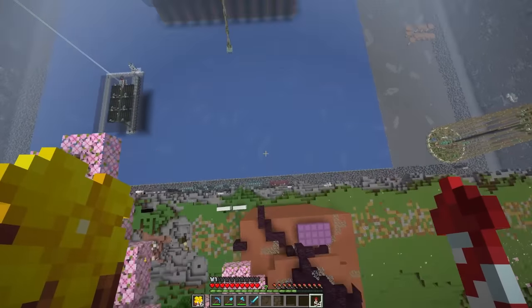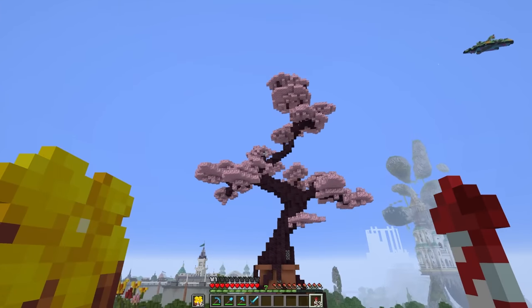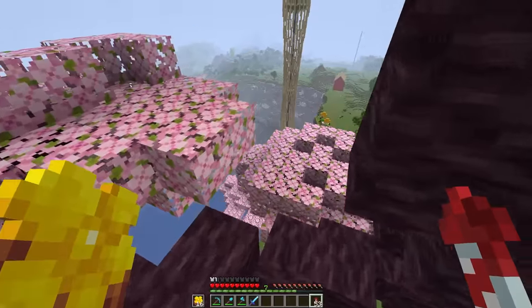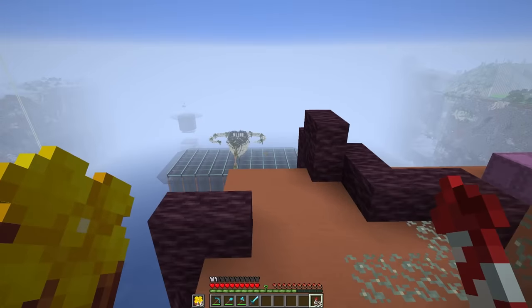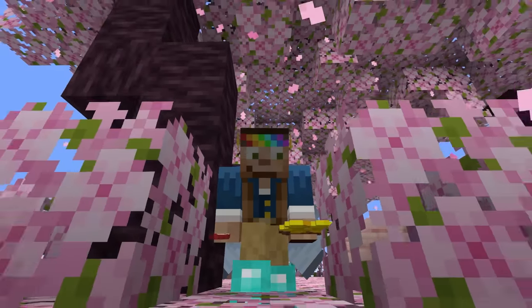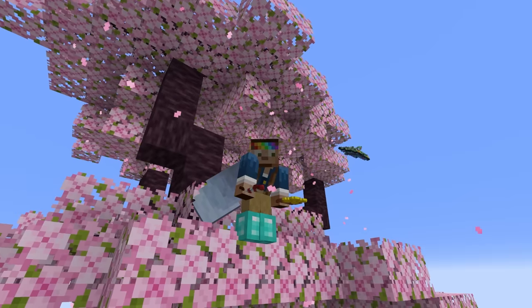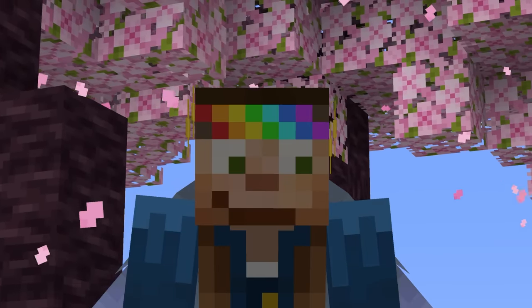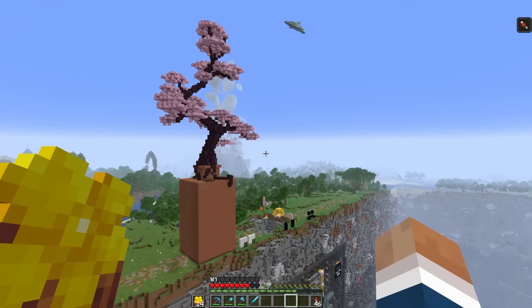We constructed a brand new HQ with a beautiful cherry blossom tree using the Scar dirt method — the most optimal way to make beautiful trees in Minecraft. You might be wondering how the Buttercups are going to get revenge on the stinky goat for destroying the camp. Green and I have a new operation active — it's called Operation... you'll find out. It's something nobody would ever guess would happen on Hermitcraft.